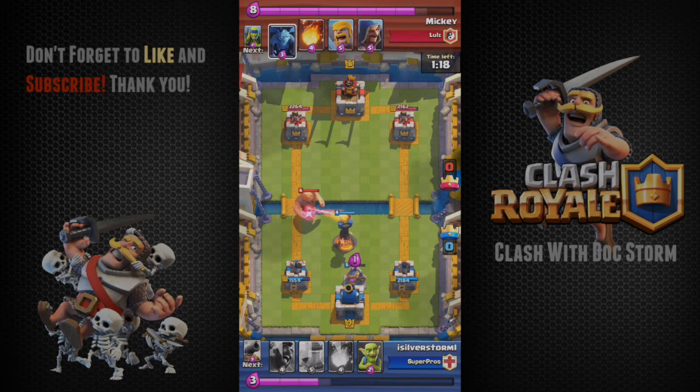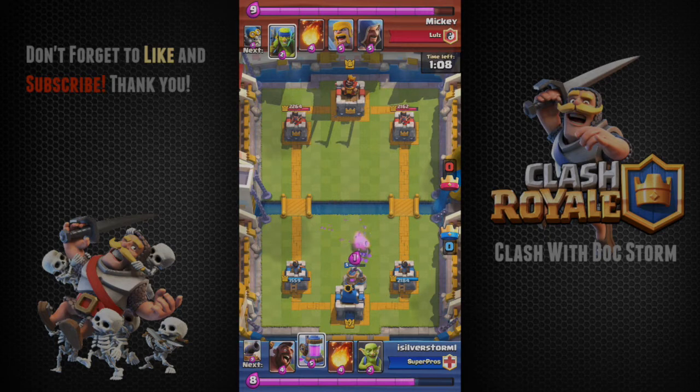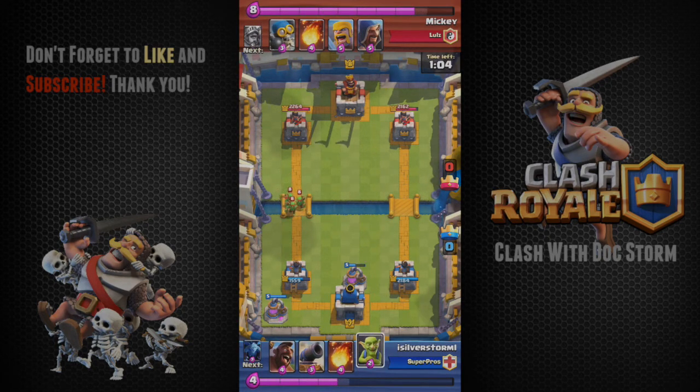You can see this inferno tower here. If I placed the inferno tower before the giant even reached its range, my opponent would have sent the minions earlier to counter the inferno tower. So this is another example of how important it is to wait on your defensive structure placement.